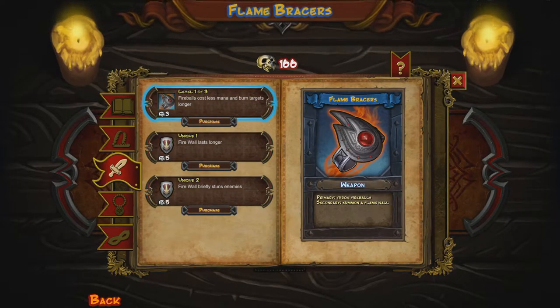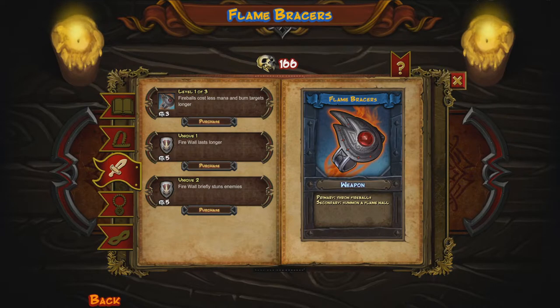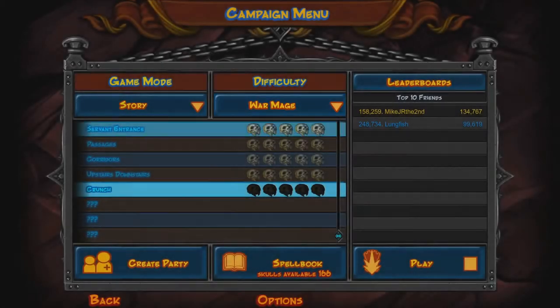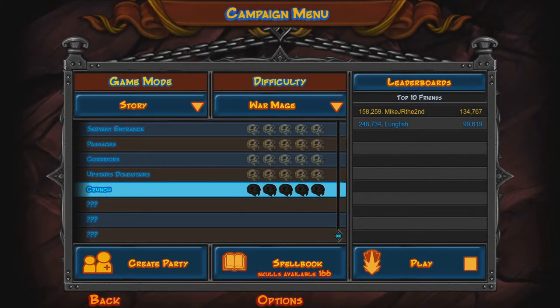Let's look at the Flame Bracer — this thing is actually really good in this game. The Lightning Ring has a larger area of effect but didn't hit as many enemies, whereas the Flame Bracer's Firewall briefly stuns. It has a stunning effect, and you can put it down and everything's going to cross it. I would say the Lightning Storm is probably better for Sorceress because Slow is so effective, but as a War Mage, the ability to prevent any enemy from passing without being stunned is really good. All right guys, I hope you enjoyed Upstairs Downstairs. Next time we're taking on one of my least favorite levels — it's really interesting but not fun to play, at least in my opinion. Hope you guys enjoy — catch you next time.